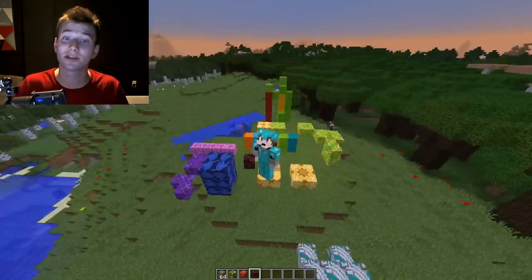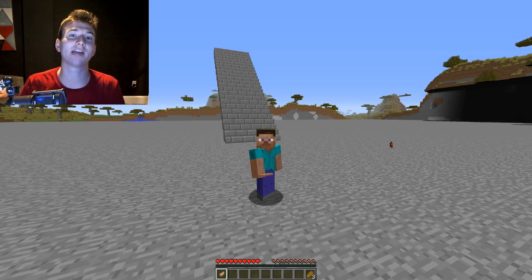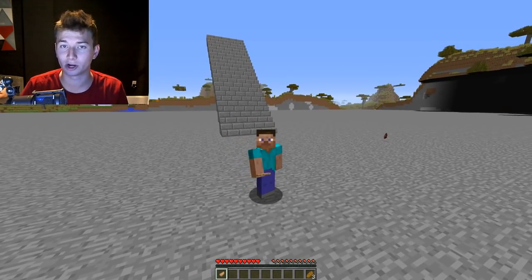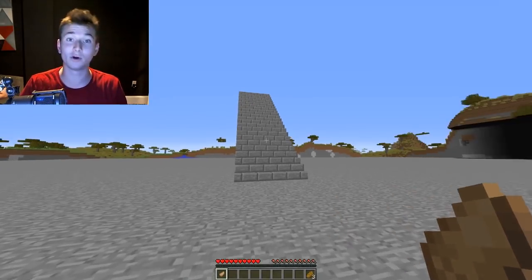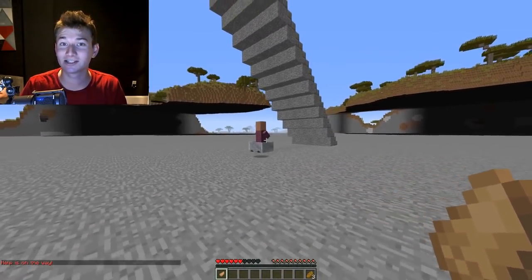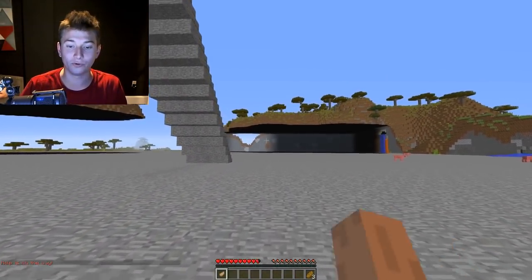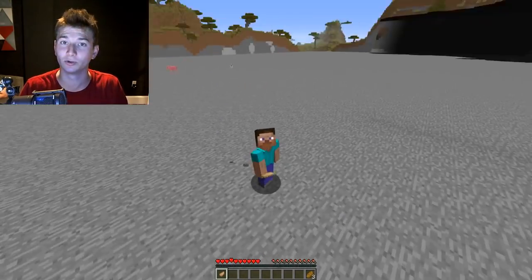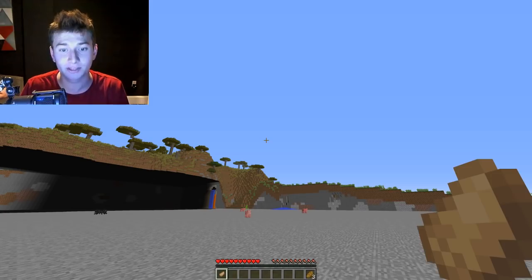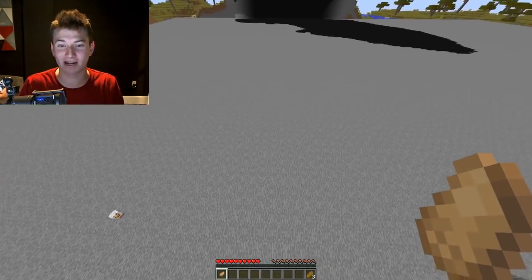Now let's jump into a survival world to show the last feature of this snapshot. Some other YouTubers may have missed this — it's kind of tricky to find and not in any of the patch notes, kind of an easter egg. If you're holding a rabbit's foot and you take damage — like fall damage — it will actually summon a villager ambulance of sorts to heal you up. This only works when you're on easy difficulty and holding the rabbit's foot while taking fall damage. Really cool little addition.